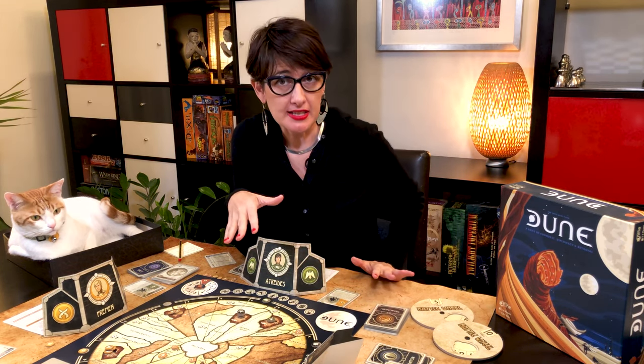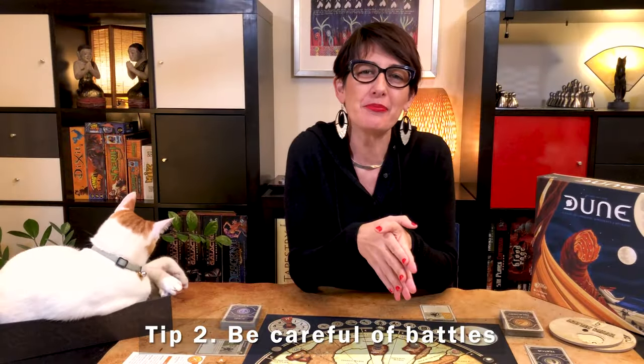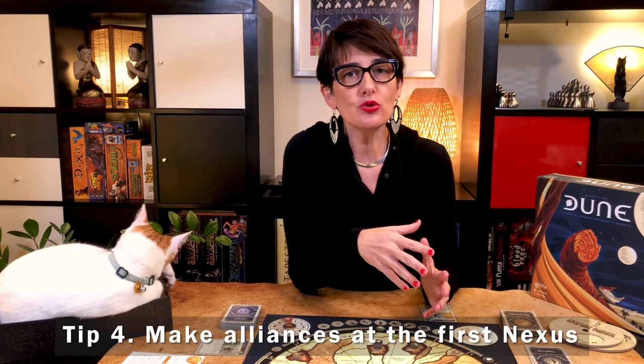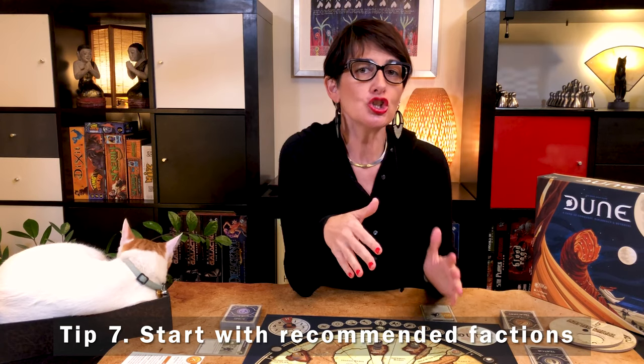Note that every time a faction's special advantage contradicts the rules, the faction's special advantage always takes precedent. Secrecy is important in Dune — although players can reveal their forces, spice, cards, or traitors, they can never be forced to reveal them. The only thing that should be public is the number of treachery cards. My tips to win at Dune: be careful not to spend all your spice, especially at the first bidding phase. While battles can bring huge rewards and are vital to winning, be very cautious as they can be devastating. If you've seen some of your leaders at the beginning of the game, you know they are not traitors, so use them in important battles. Alliances are very helpful — try to make them at the first nexus and choose a faction that complements you. Remember alliances can be broken at the next nexus, so don't put all your hopes in your ally. When in doubt, follow the natural inclinations and advantages of your faction. For your first game with 2, 3, or 4 players, use the factions recommended in the rules.